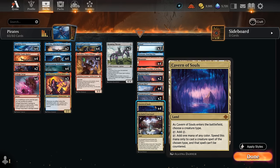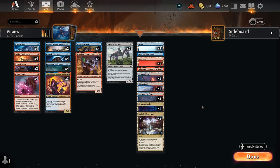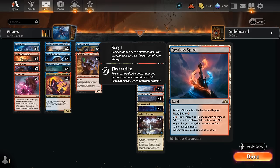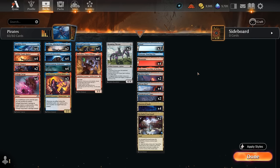Our mana base also got a very important upgrade with Cavern of Souls naming Pirate, making our creatures uncounterable. On occasion you might want to name Golem so you can resolve your Roaming Throne. We also have two copies of Restless Spire as an extra creature land that can apply some pressure, which in combination with our Schooner can be very helpful when facing control decks that rely on sweeper effects. That's our deck — now let's jump into some games.